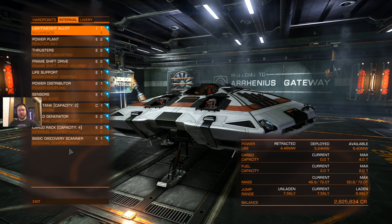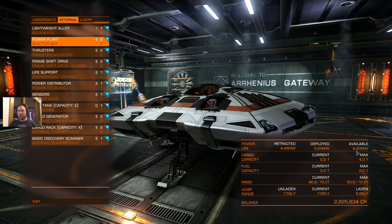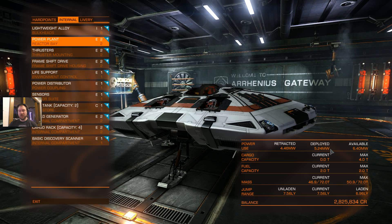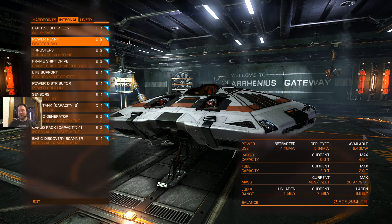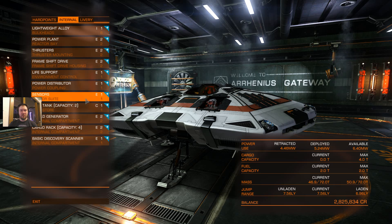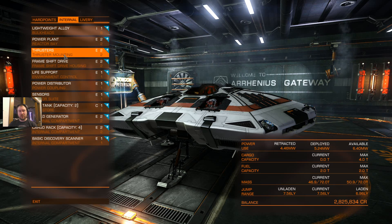Let's get right to the nitty-gritty. Over here we have the available juice: 6.4 megawatts. I'm currently using 5.24 megawatts with everything deployed, and 4.46 megawatts retracted. Retracted and max available are the two numbers you really need to worry about initially — the other numbers may be important, but not quite in the same way.